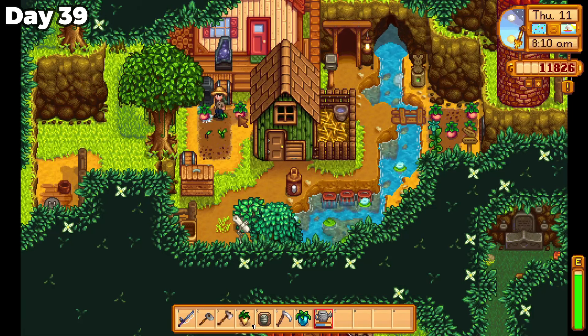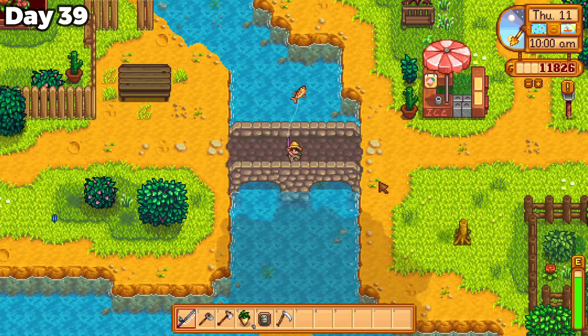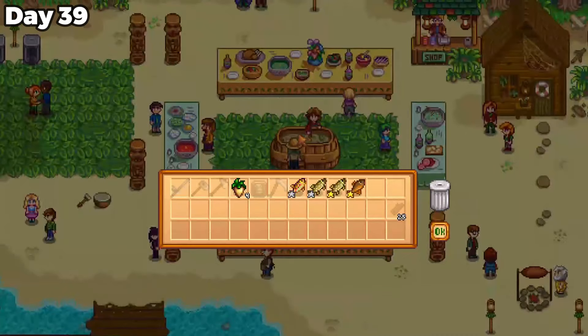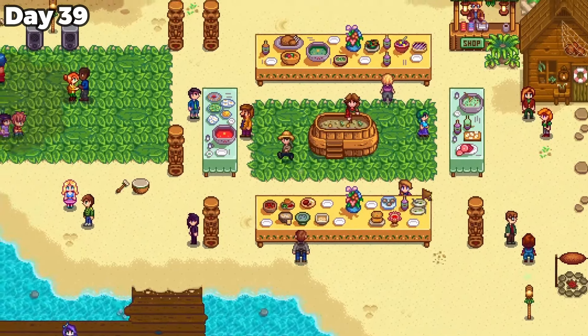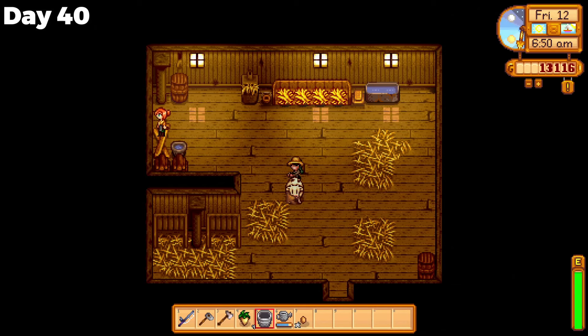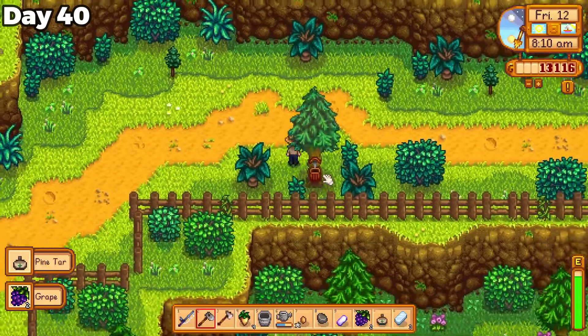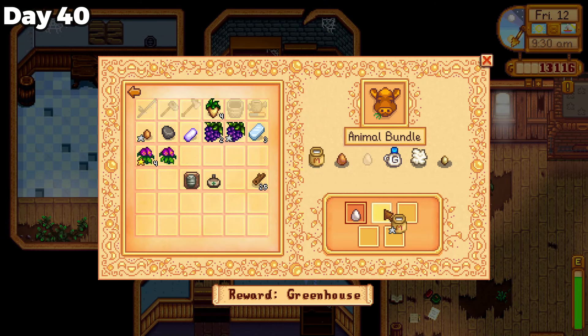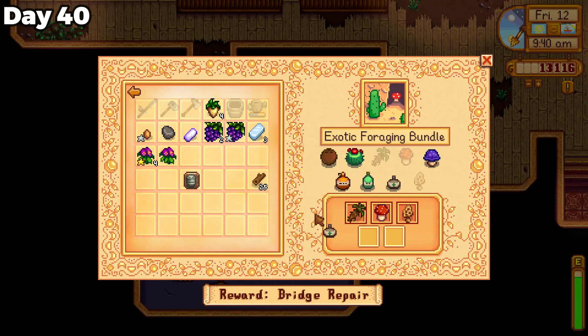I finished my farming task on the morning of day 39 and caught my first rainbow trout, before attending the luau on the beach. I sadly forgot to bring something poisonous to season the soup with, so I had to go with a silver star pike. The starter gods were apparently very happy about that, since my cow produced some large milk for the first time the next morning, and my tree in the top half was already producing pine tar, which I could both donate to the community center.